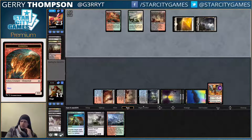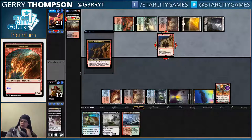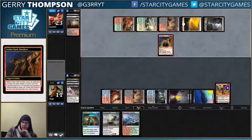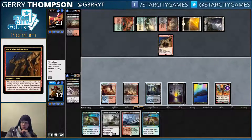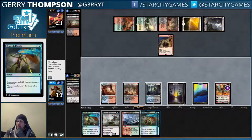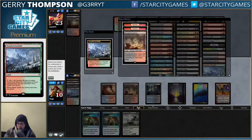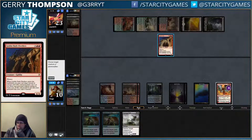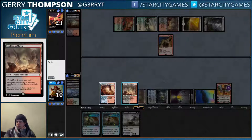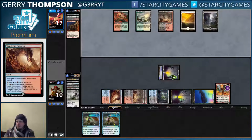Just kill it. Dark Dwellers? That's not even good. You going to Crackling Doom me? Whatever, man. I could awaken this Ruinous Path, or I could keep holding open Stroke. I think I just want to hold open Stroke. I could be wrong. Actually I think I want to awaken, because if my opponent does deal with my Chandra, I'm going to want the threat. I still have Fumarole but I want the other threat too.